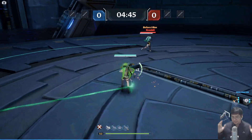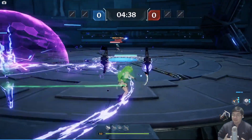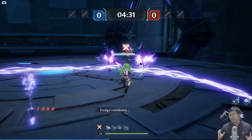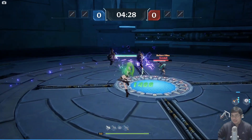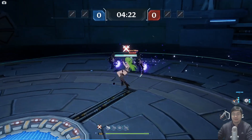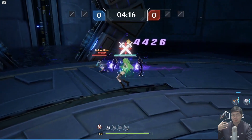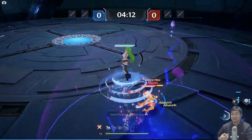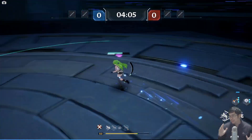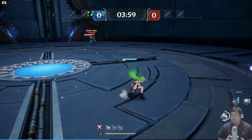Surviving longer than your opponent is essential — it becomes a trade-off of HP. With the Nemesis weapon, each time I dash I get healing, so I keep my ground, deal damage from afar, and wait for the opponent to panic. I keep my distance and spam my skills. It's also important to identify what weapons your enemy is using — if they're melee-focused, stay away from them.